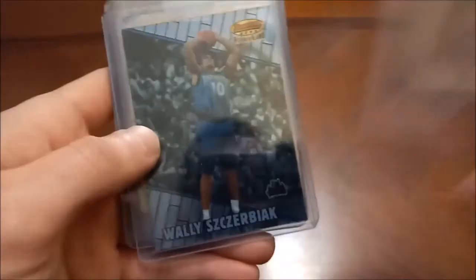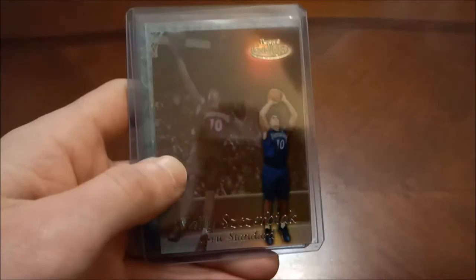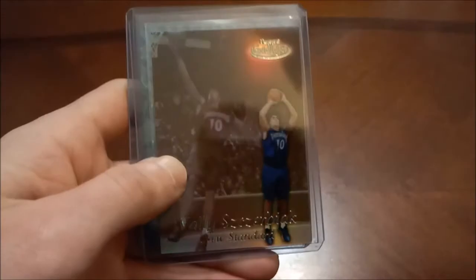Wally Szczerbiak — Bowman's Best rookie card. Here's a Tops Chrome insert, Initial Impact. Tops Gold Label — very nice one there. And then Upper Deck Future Stars to finish out the S's. Getting towards the end of our video. Jeff Teague — new to the Celtics this year. Jason Terry — that's an insert, Flight Mechanics.